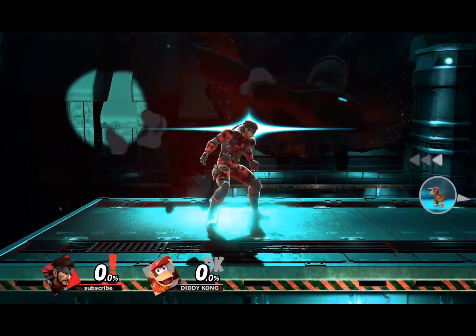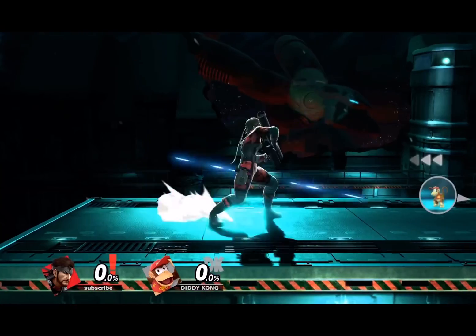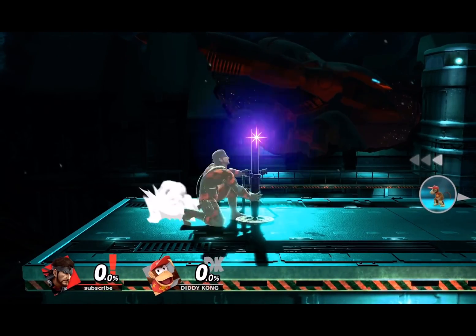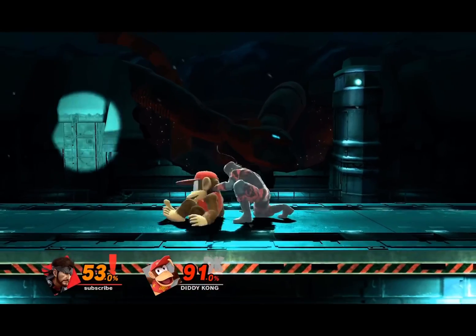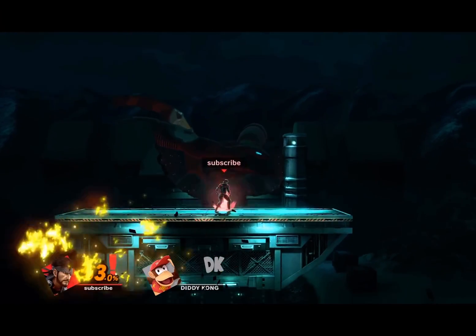I genuinely cannot pick for Snake. Down throw? Grenade? C4 is pretty busted. Nikita? Down tilt is pretty good too. Maybe up smash? Holy shit, this character is cracked. Let's roll with up tilt though — this move cheats especially hard.